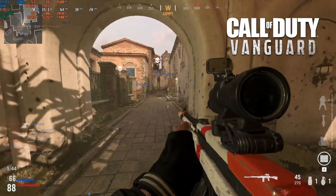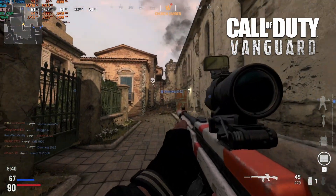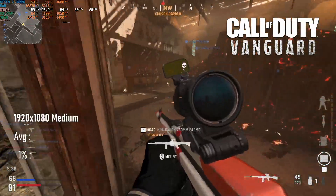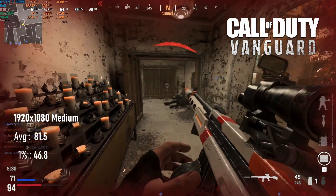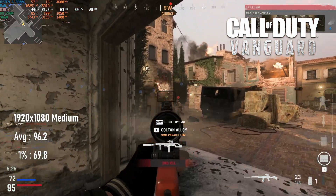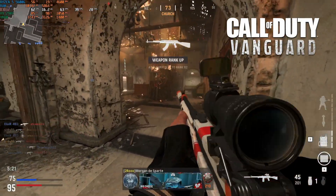It's not quite possible to reach a constant 60 FPS in Call of Duty Vanguard without resorting to low quality settings and upscaling. Averages across three game modes at 1080 medium came to over 80 FPS, but dipped into the 40s at the low end. Adding FSR quality keeps minimums above 60 and lifts the average close to 100 FPS, though regular FSR does make identifying targets a bit of a blur.